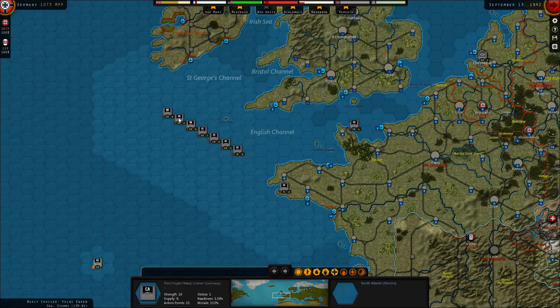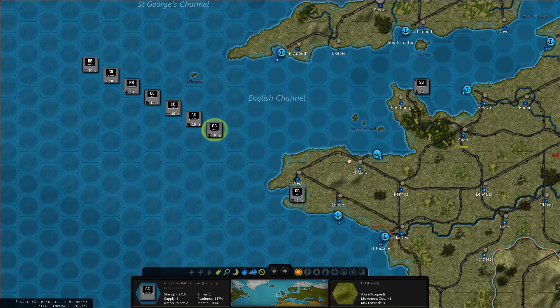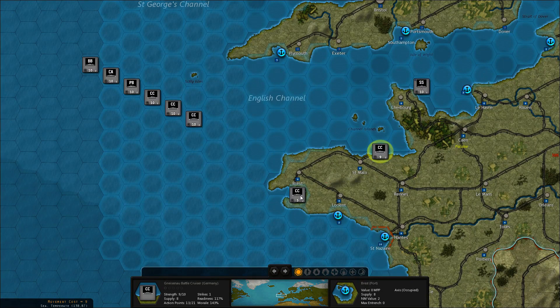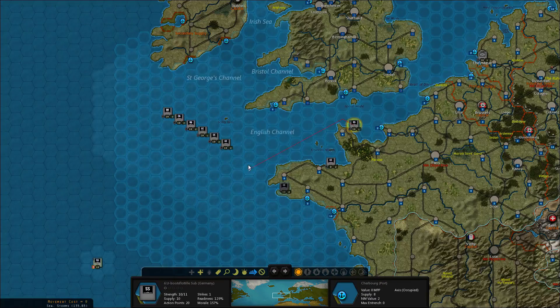The Navy is right here. They should all be in full supply. We have one on strength nine, so let's bring it up to ten. This one will go up to four. And then we have a submarine — resupply it and send it out.